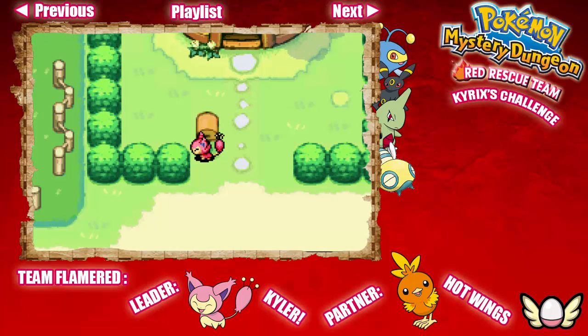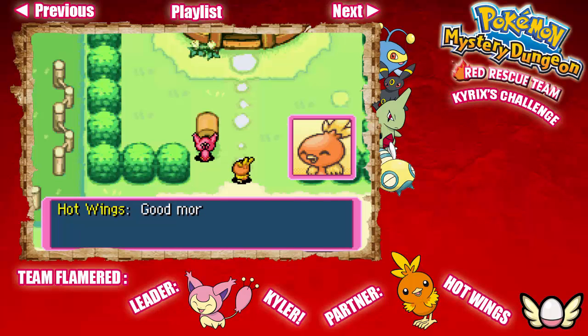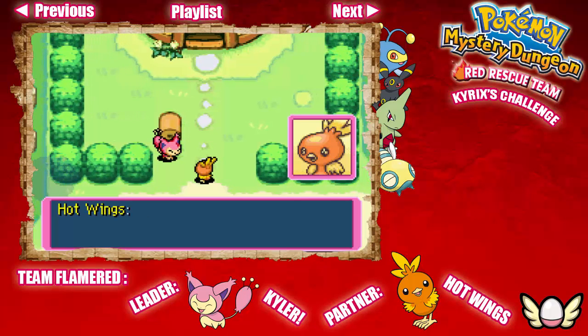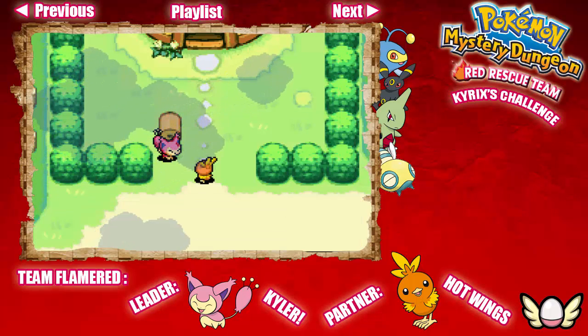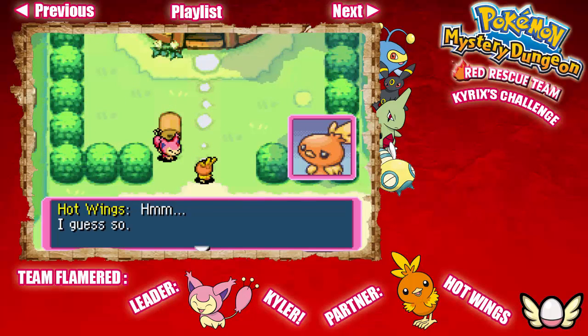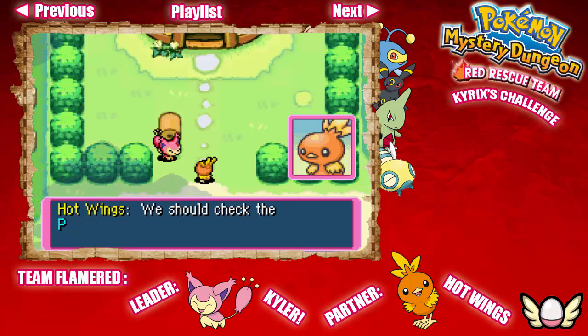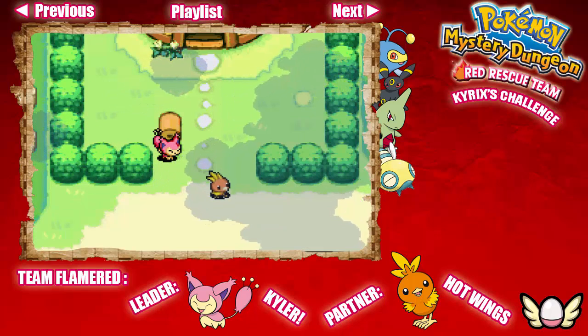We gotta check and see if we have any mail right now — there's none there. How sad. Good morning, Kyler! Aren't you up early? Yes, we are. So you checked the mailbox — were there any rescue requests? About that... Empty? I guess so. After all, we've only just begun. We should go to Pokémon Square and check out the Pelliper Post Office. I think they'll have jobs posted. Pokémon Square is over here, let's go.